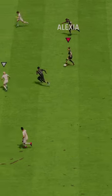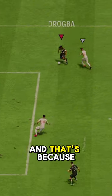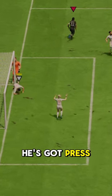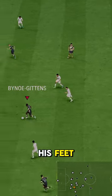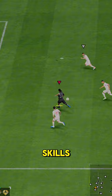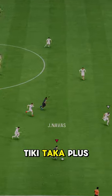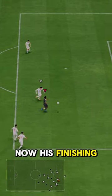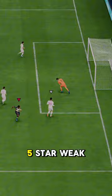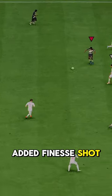Getting the ball off him is just as hard as beating him on a header, because to add to the Bruiser and max strength, he's got Press Proven and First Touch. He protects the ball and keeps it tight to his feet. Only 4-star skills — 5-star would have been too overpowered. Tiki Taka+ is massive to have on a big man striker. His finishing is great: 5-star weak foot, PowerShot+ with an added finesse shot in there as well.